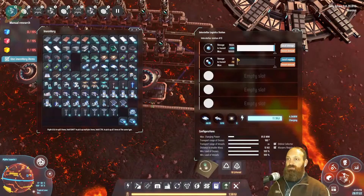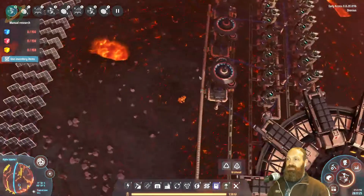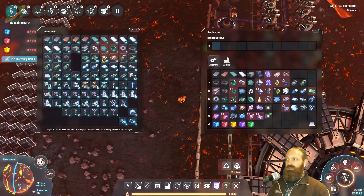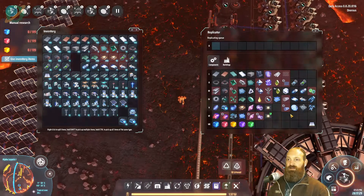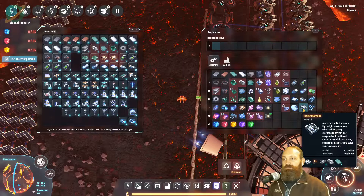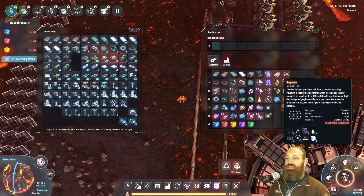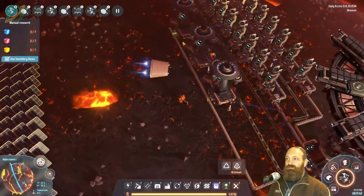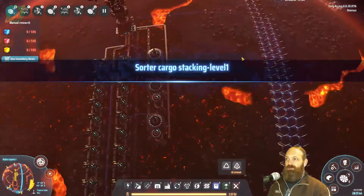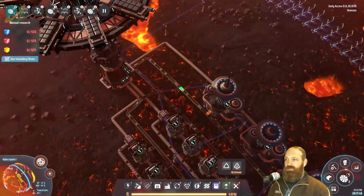That's definitely what we want to do for getting rid of our excess hydrogen, and that will create more deuterium. We'll need to make more of these fractionators — they are very cost intensive, mainly because they need frame materials, which need carbon nanotubes, which need graphene, which need graphite. It all comes back to graphite.